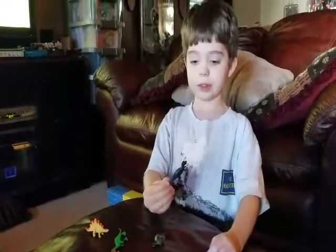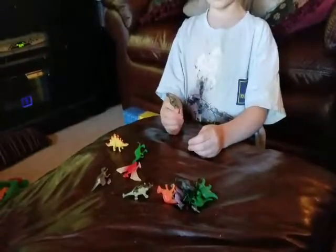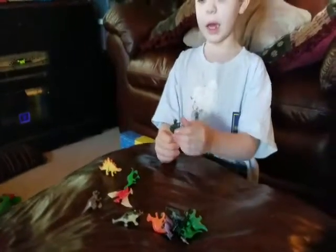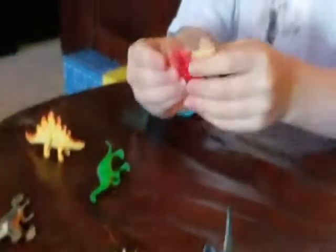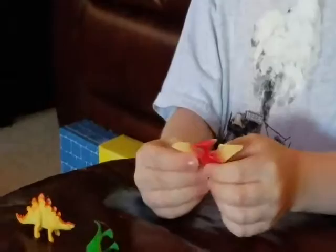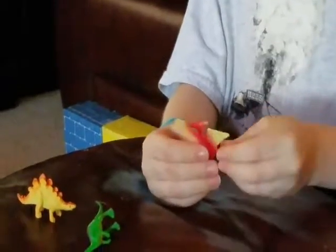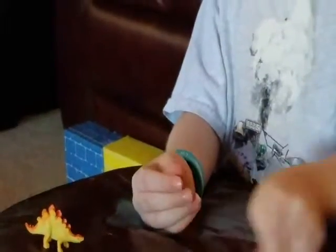We know who this one is — T-Rex. This looks like an Allosaurus. This one's a Pterodactyl — you can tell by the wings, red and yellow. This looks like a Plesiosaur.